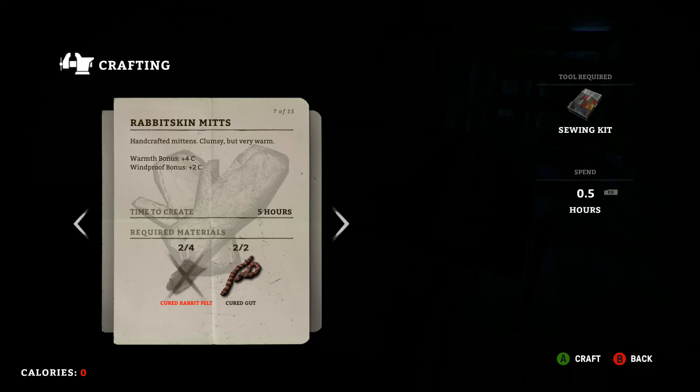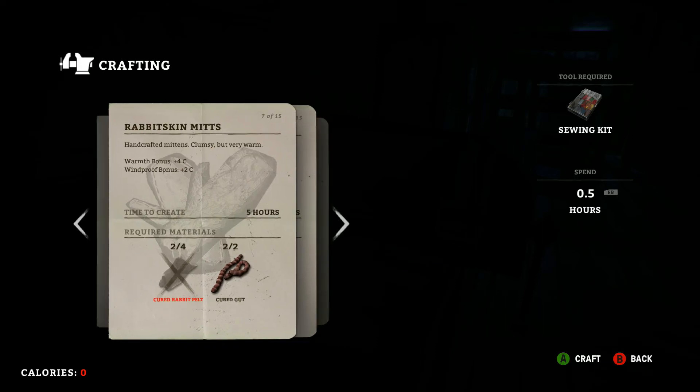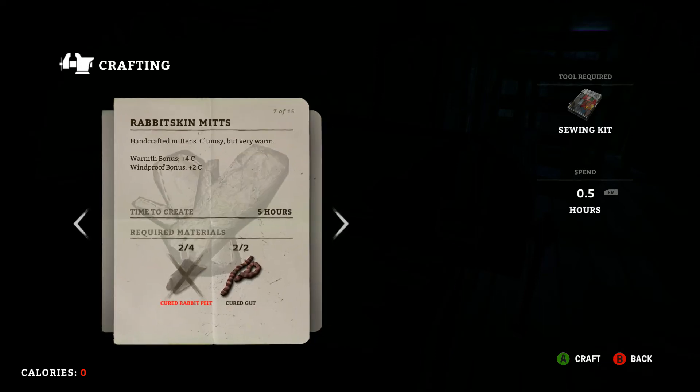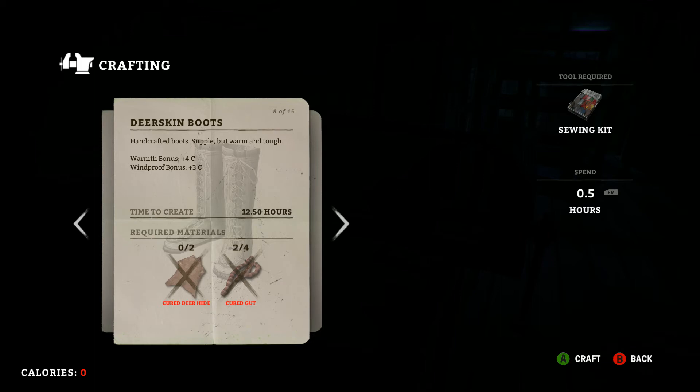Rabbit skin mitts are about the best hand warmers you can get in the game right now. You'll need a sewing kit and about five hours to make them. For the deerskin boots — the best boots in the game and what I'm wearing right now — you need two deer hides and four gut. Those take about 12 hours, but definitely worth it. Repair costs about 30% durability per hide, which is pricey.